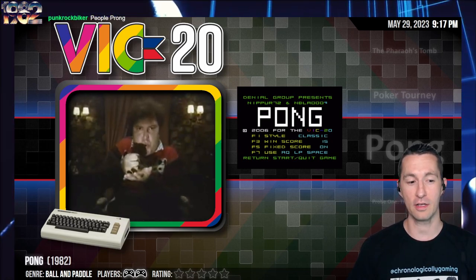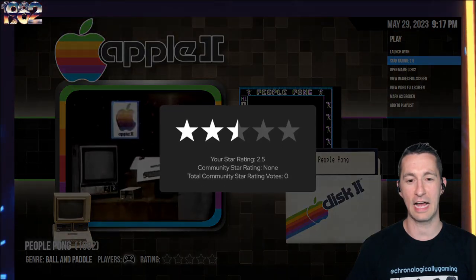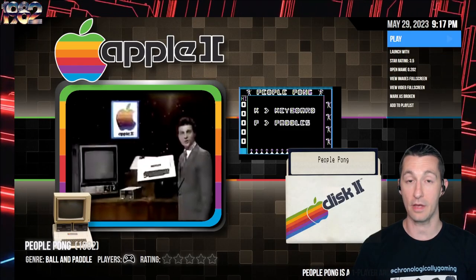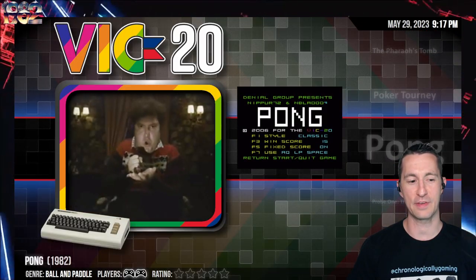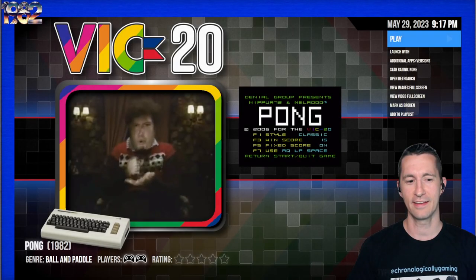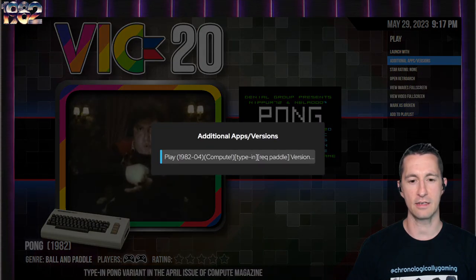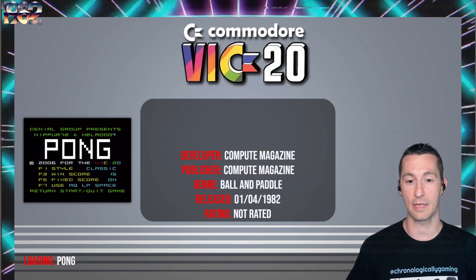The next game is Pong. You know what? I'm going back — People Pong, you get bumped up. If we have a normal Pong, then People Pong gets higher than that. We're going to go three and a half stars for People Pong — it's an above average game because it is not the typical Pong game. Let's see what normal Pong is like on the Commodore VIC-20. It's 1982 — why are we getting normal Pong still? This one has a few screenshots and requires a paddle. Let's type it in and play Pong. This is by Compute Magazine, a type-in game from the beginning of April 1982.